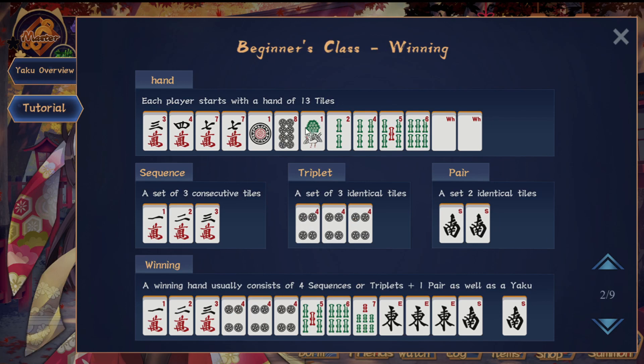A hand consists of 13 tiles, and in a game you would always draw a tile and then decide what tile to discard. You're trying to form a hand that consists of sequences, triplets, and a pair. Your hand usually consists of four sequences or triplets — for example, 1-2-3 is one sequence, and a triplet is three of the same tile. Your hand of 14 tiles always has a pair. So it's four sets of three, plus a pair to complete the hand. It also requires a yaku, which is a hand condition or pattern — we'll talk about that slightly later.